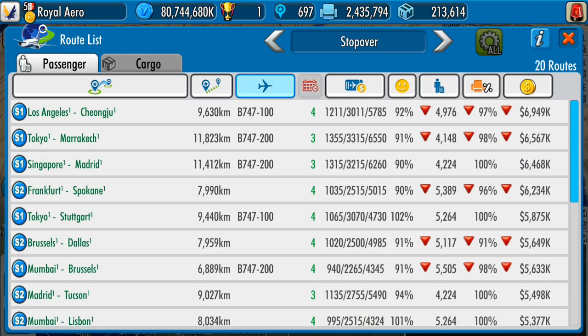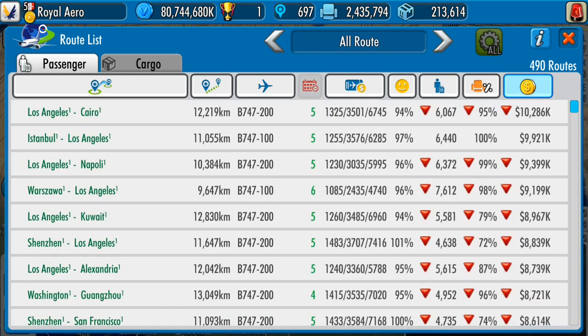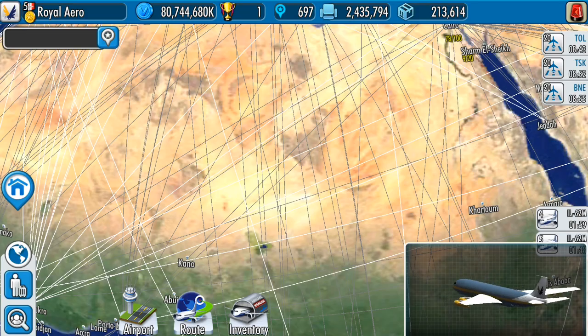If we take a look at his routes and sort by profitability, his number one most profitable route is making 10k a month — a 747-200 flying from Los Angeles to Cairo. So this is his most profitable route.